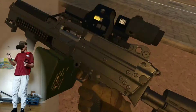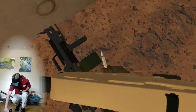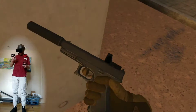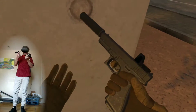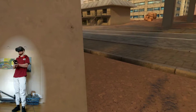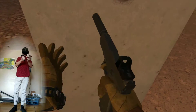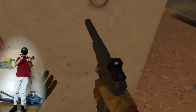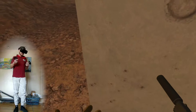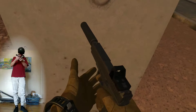I can grab my gun. If I let go of the button, I can drop my gun. It's just like handling in real life — if I want to give extra support to the gun for recoil management, I have to grab it with my other hand, and as soon as I let go of the button, it lets go. I can set it to where it just latches on, or even if I just raise my hand up, it'll latch to it.